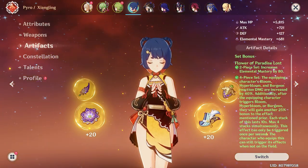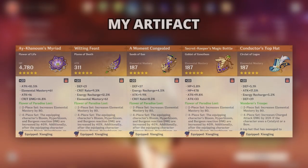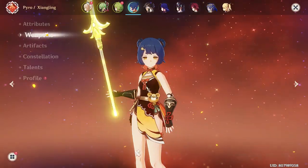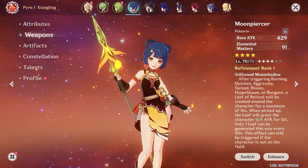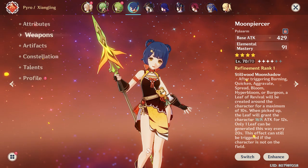Xiangling, like Kukishinobu, can use either 4 pieces of Gilded Dreams or 4 pieces of Flower of Paradise Lost. Elemental Mastery will be the main stats on the Sands, Goblet, and Circlet. For the substats, go for EM on the Flower and Feather, followed by ATK%, Energy Recharge, Crit Rate, and Crit Damage. For the weapon, use either Kitain Cross Spear or Moonpiercer — both give the same amount of Elemental Mastery, and the weapon effect is negligible.